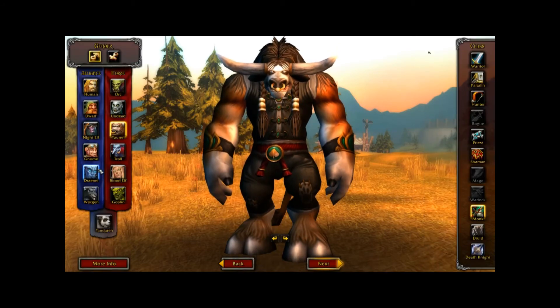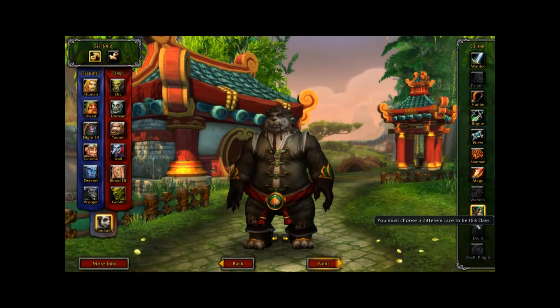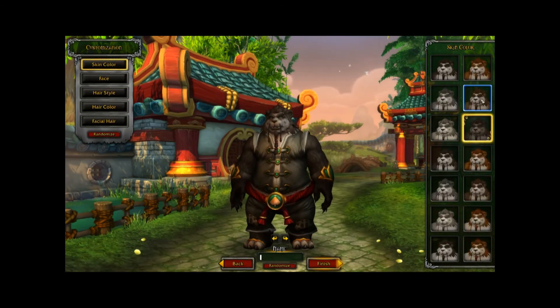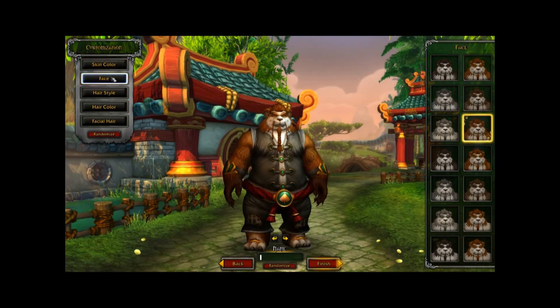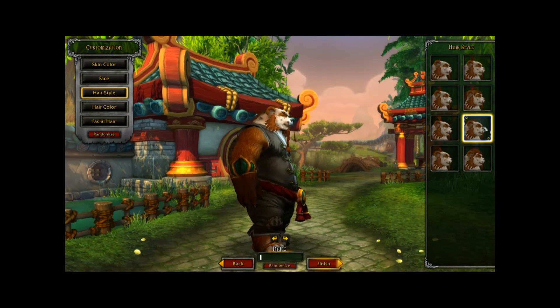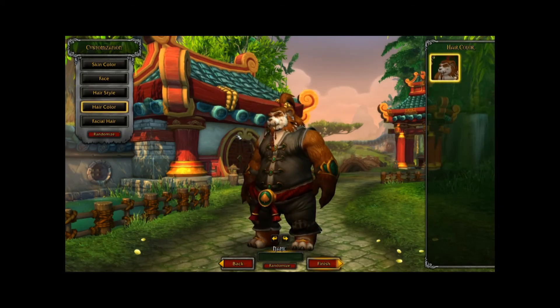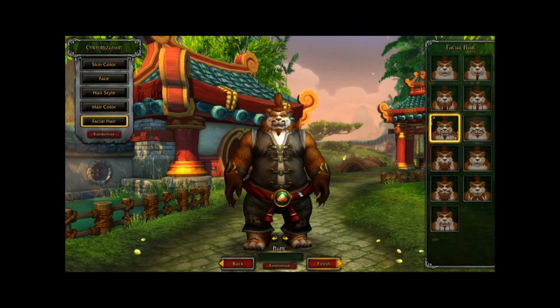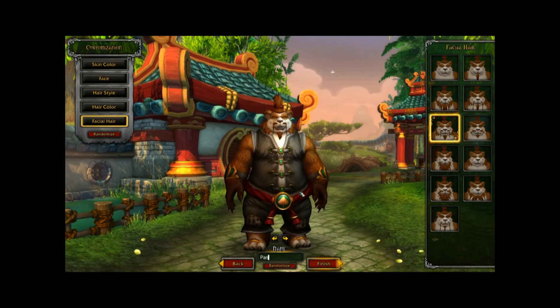Let's go ahead and make that Pandaren Monk and get in the game. I'm just going to choose some random things here — I think I might try a red panda. Face looks good. No options on the hair color as I said. I'll go with a nice Fu Manchu. I'll be Pandazoro.